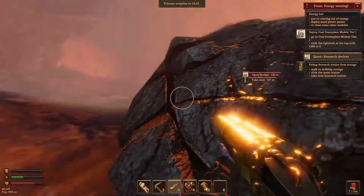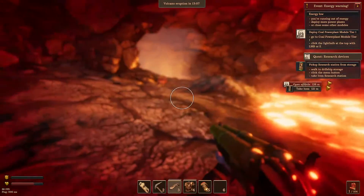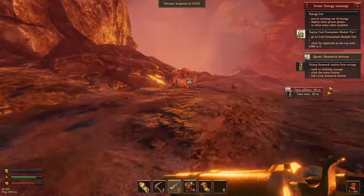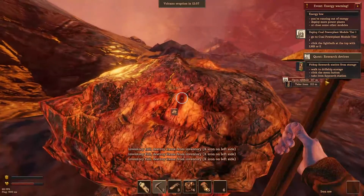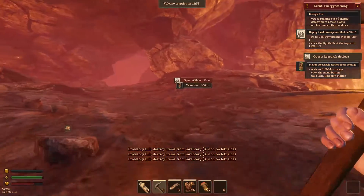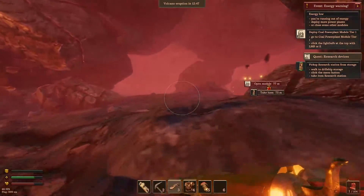Is this a huge thing we can... no, it's not. Did we not just come from over here? Nothing's hurting us here. Well, that looks like something we can take. Guess we'll just leave it — my inventory is full, so we better get back to the ship.